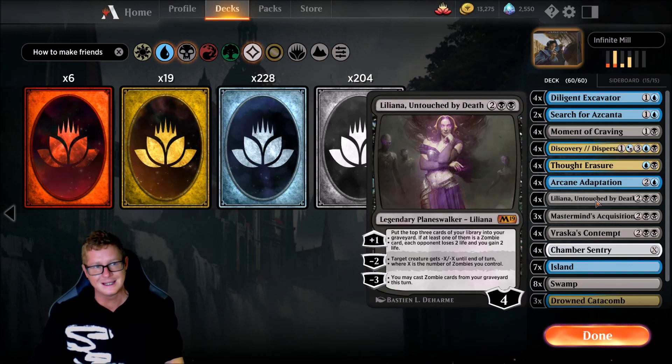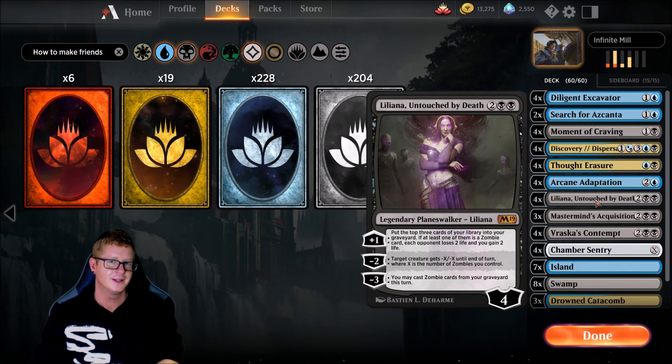Our third piece of the combo is Liliana Untouched by Death — we're running four copies. Her minus three is the big one here: you may cast Zombie cards from your graveyard this turn. I'll explain everything in just one moment. Four copies of Lily — I'm surprised she's only like three bucks right now. It's ridiculous.